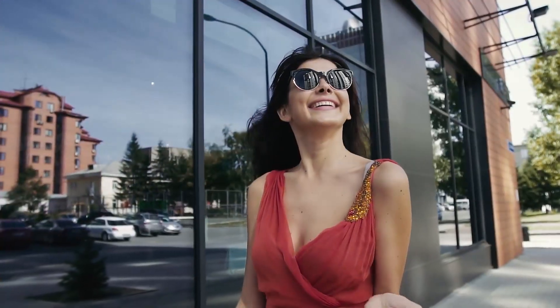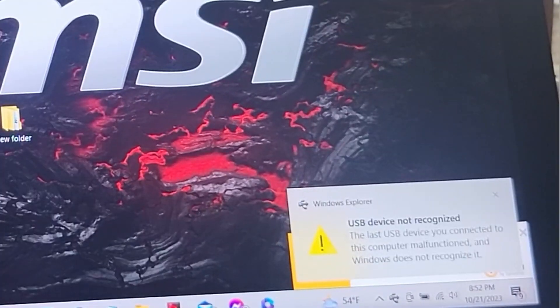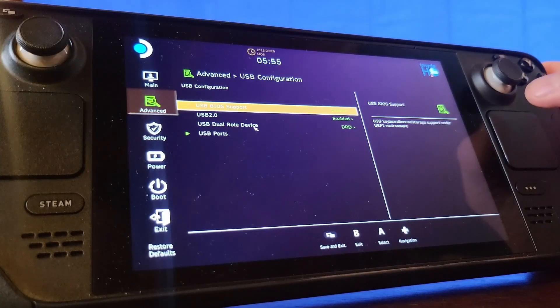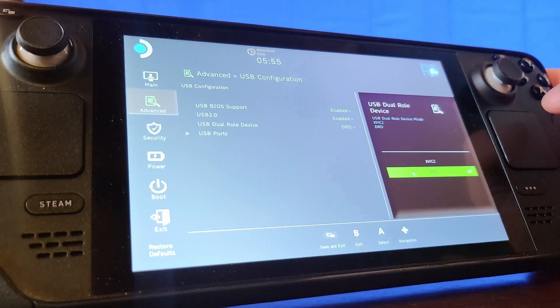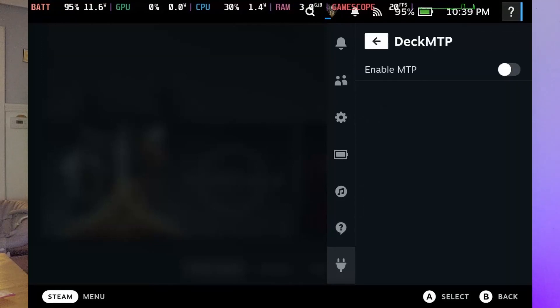A nice little plugin that goes hand in hand with Decky Recorder is Deck MTP. Out of the box, the Steam Deck won't let you transfer data over USB, but this plugin lets you turn that on. There are other ways to transfer data like Windpinator, but there's nothing like just plugging in your USB cable and transferring that data. Getting it set up takes a bit of doing: download Deck MTP from Decky Loader, then go into the BIOS by turning off your Steam Deck and holding the power button and volume-up button. In the BIOS, go to Advanced → USB Config → USB Dual Role Device and change it from XHCI to DRD. Save and exit — your Steam Deck should reboot automatically. Then in Deck MTP, enable MTP, plug in your USB, and you're good to go. Rating: A.